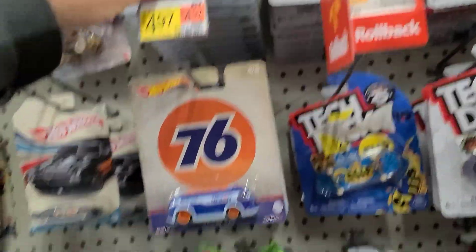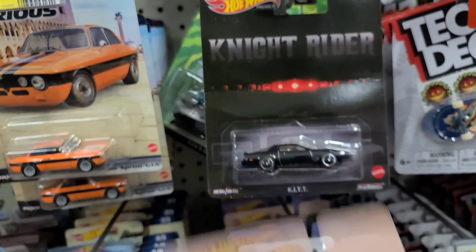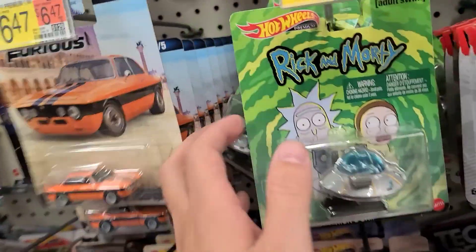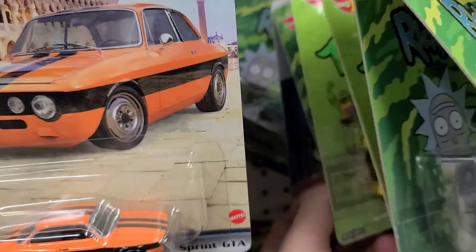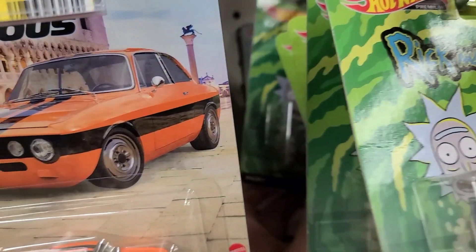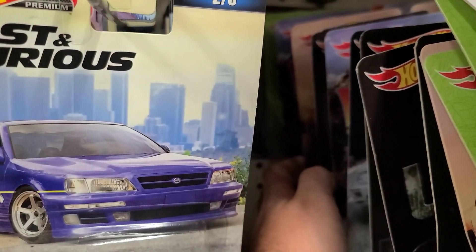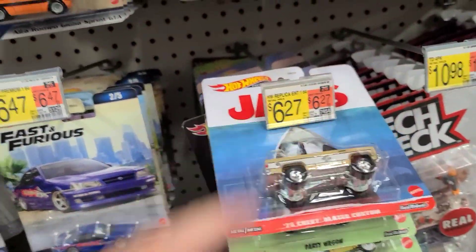As far as the rest of these, holy cow, we have premiums out the wazoo. We got Jaws up here - these are all the Replica Entertainment. We got the Forza, Knight Rider, Rick and Morty. There's a Jaws back there, a couple more 100th Anniversary, Ninja Turtles, the Audi, Back to the Future.